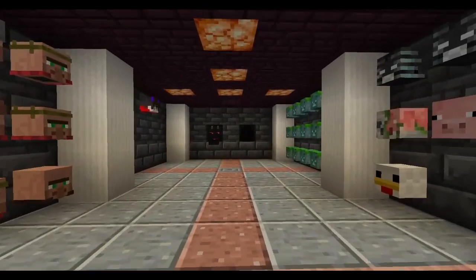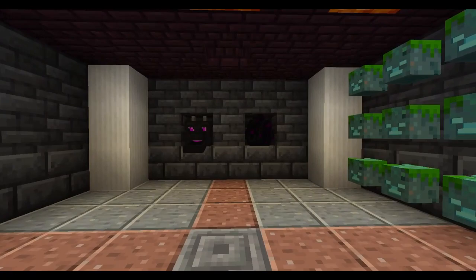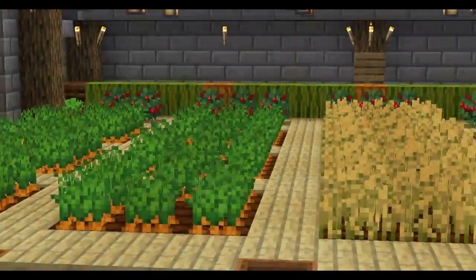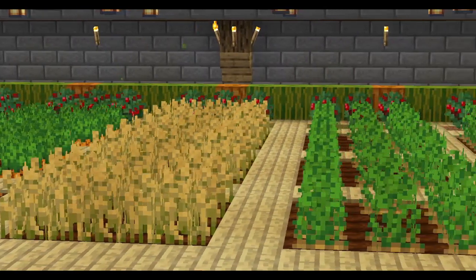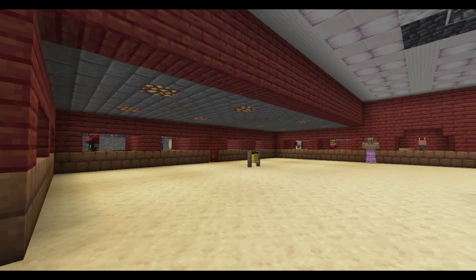This next one is a bit weird — this is my head room, where I keep all the heads from different mobs that I've collected. And this is my farm, filled with pretty much every crop in the game.